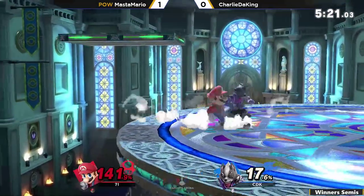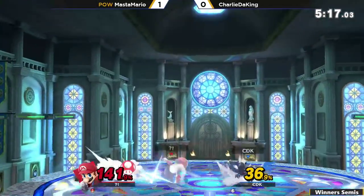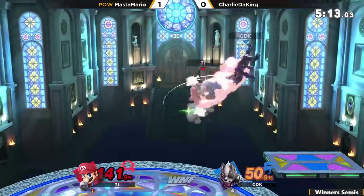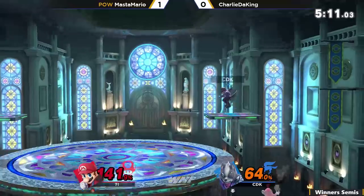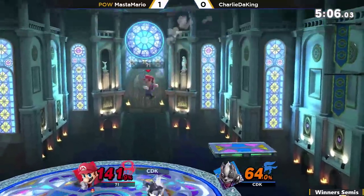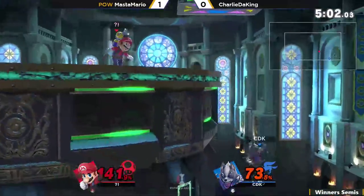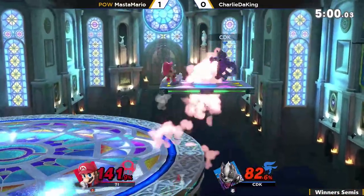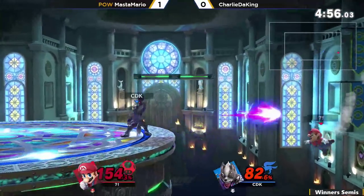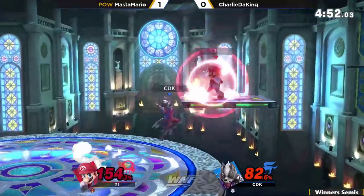Getting back at the ledge, forward tilt not going to clip. Charlie was trying to call out with that up tilt as well — that might have killed. I like what Master Mario was doing there: up air knowing that depending on which way Charlie King had been sent, he might have been able to reset off that platform and go for big damage. He went for the roll read, did get it but not able to really convert.